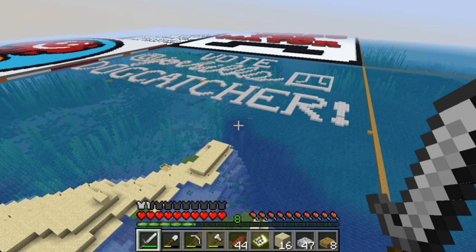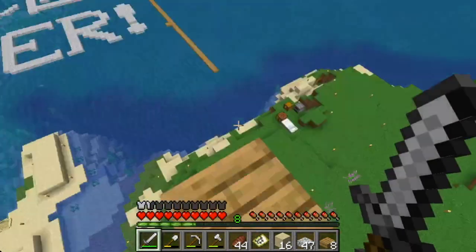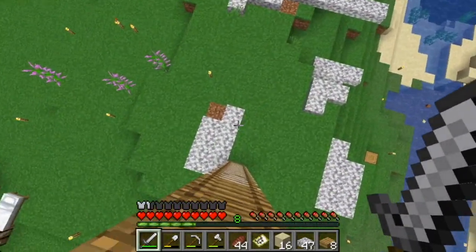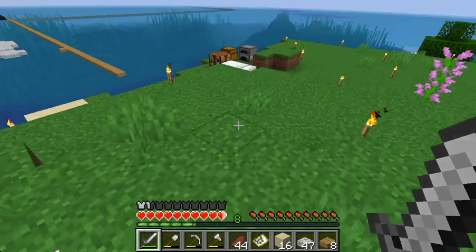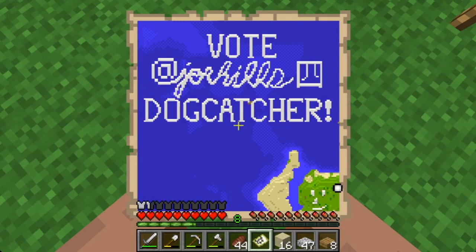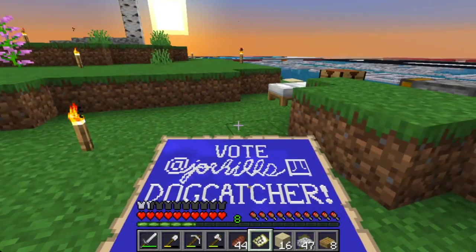We did it, y'all! Vote Joe Hills for Dog Catcher! And just to make sure people really get the message, I went ahead and drew a face. I think this is going to really make people empathize with the speaker in this sign. All signs need to have a point of view character. And there's ours — it's this little smiley face guy. Now let's go make a whole bunch of copies of this.